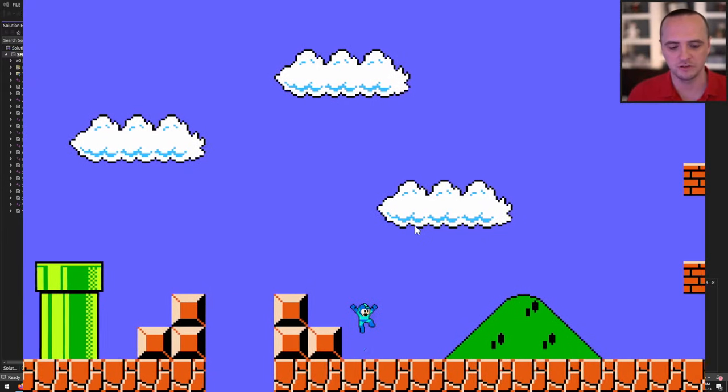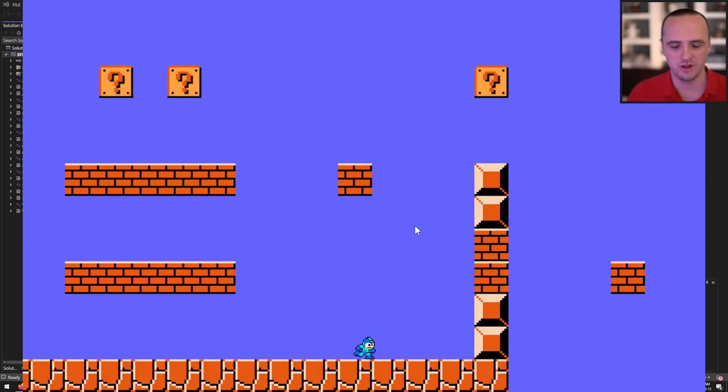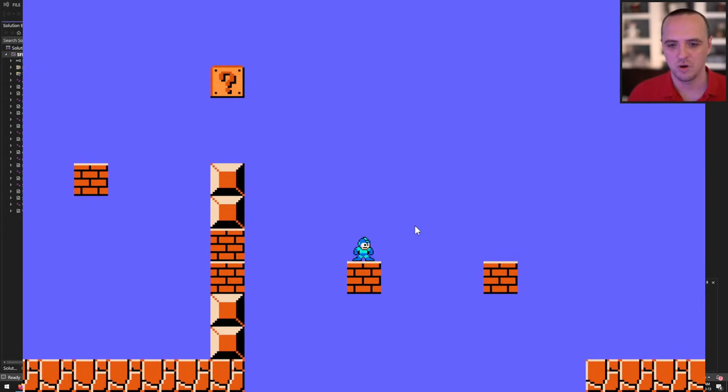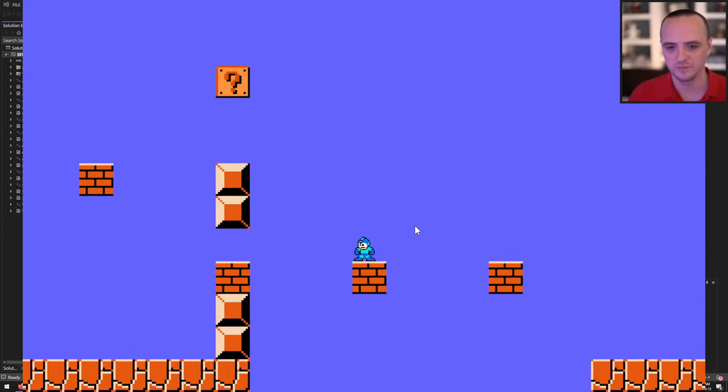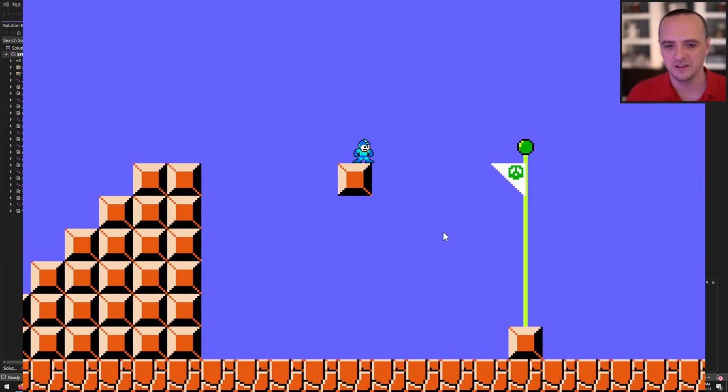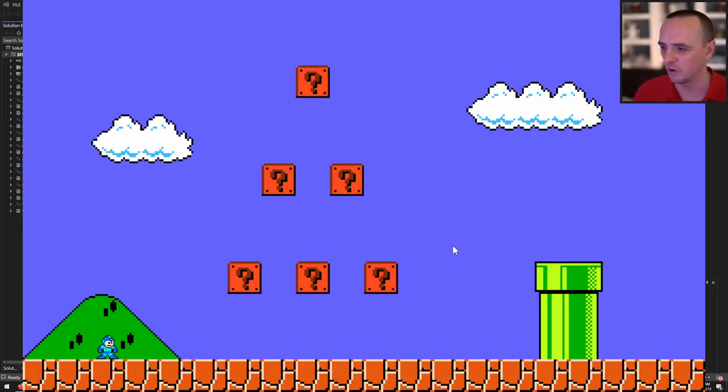As you keep playing there are more bricks. You can choose to go the long way up and around, or shoot through and jump. Once you cross the bricks you reach the canonical end of a Mario level — touch the flagpole and you're finished, going back to the start of the level. There's a surprising amount of stuff that goes into this, so realize there will be a lot of programming and debugging.